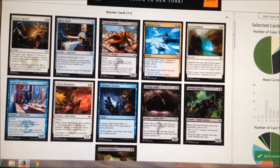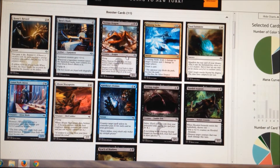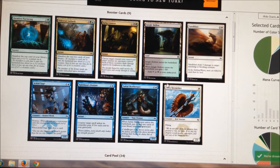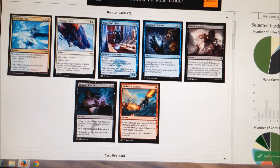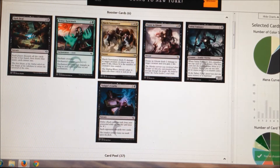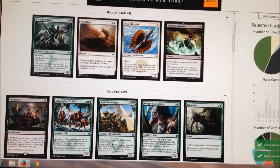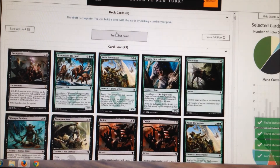Another Reach of Shadows. But in this pack we're going to take the Angler or the Dragon — it's going to be the Dragon. Maybe I want the Typhoid Rats — yeah, totally. Jungle Hollow is cool, thanks for that. Absolutely nothing in this last pack; I'll take somebody else's fixing away. The Douse in Gloom did wheel back around — we'll take it. This is the other Douse in Gloom so I'll take the Sultai Emissary actually, and the Rune Mark. Reach of Shadows wheeled again — maybe I should have taken the Blade there but removal is always good.